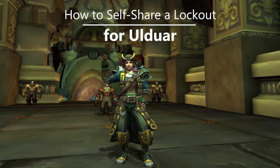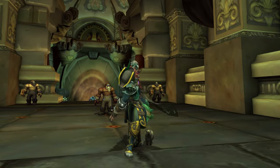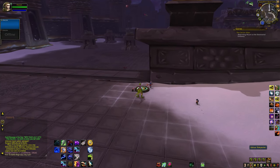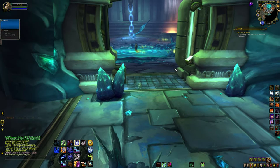Hi! I'm Hazel, and today I'm going to walk you through exactly how to share an Ulduar lockout with your own alts, by yourself, no extra accounts or friends needed. The idea here is that we can skip right to Yogg-Saron and kill him for a chance at the Mimiron's Head mount, without needing to re-clear the raid for every new alt.